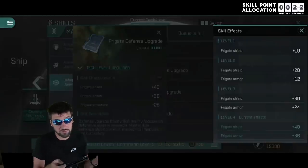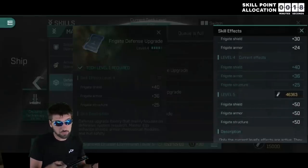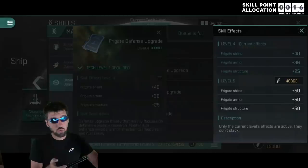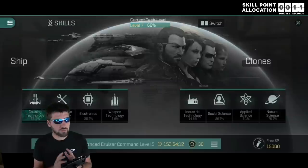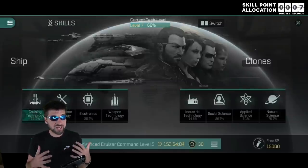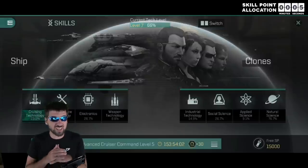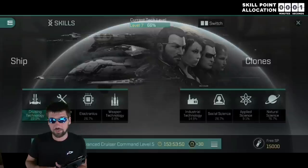Some skills give very different benefits based on what level you are at. For example, the ship defense upgrade skills boost shields more than anything else until level 5, which means lower levels favor shield tanking. If you have any more questions about skill points, one of the research team members created a sheet listing the requirements of every skill in the game, and I have put a link to that in the pinned comment of this video.